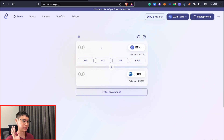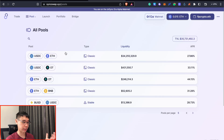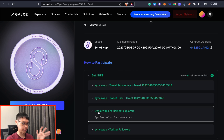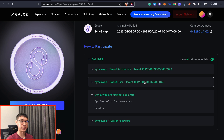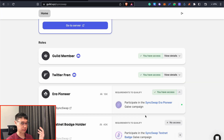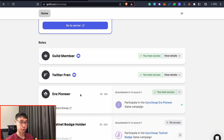When we are on the SyncSwap platform, we can do 2 swaps, preferably ETH to USDC and then back again. After that, we can go to the pool section and I've also added my liquidity into the USDC/ETH pool. I've already claimed this OAT, and apart from completing this quest, you just need to follow SyncSwap on Twitter as well as like and retweet one of their posts. SyncSwap also has a guild, and if you have participated in the ERA Pioneer campaign and gotten the OAT from Galaxy, you'll be able to receive the ERA Pioneer role on Discord, which could help increase your allocation once SyncSwap launches its token.